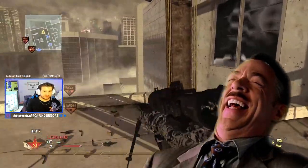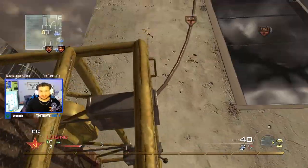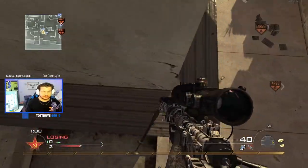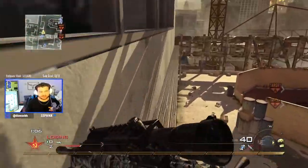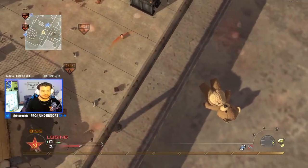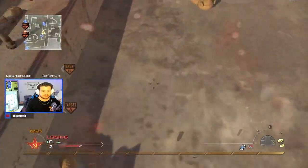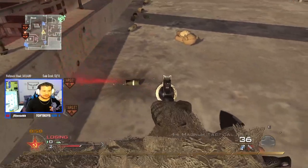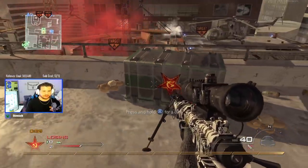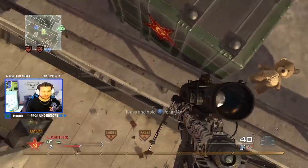Now that you have that set up, you can just fall off the roof. You can lay your care package anywhere you want — preferably a high building so that you can stall on it longer or do multiple stalls. Just throw your care package down towards the edge of the building that you're trying to trick shot on. I'm just gonna throw it right here so that it hopefully lands right on the edge.